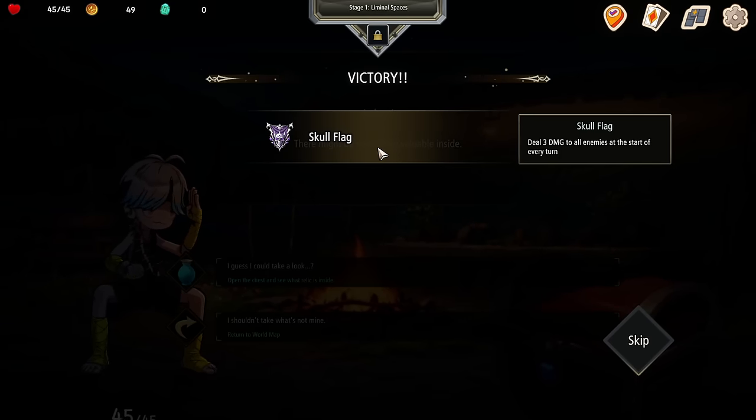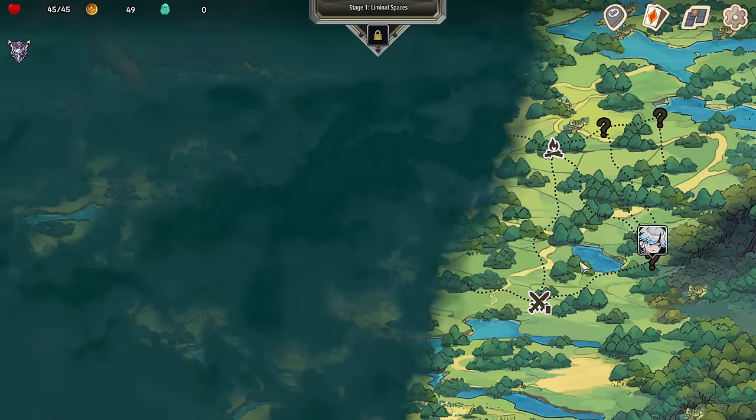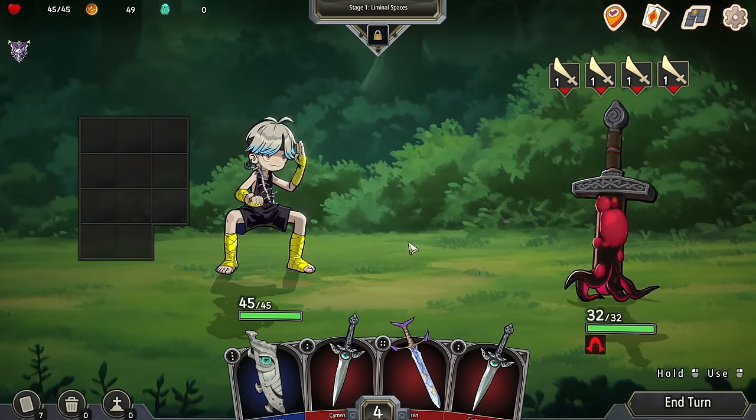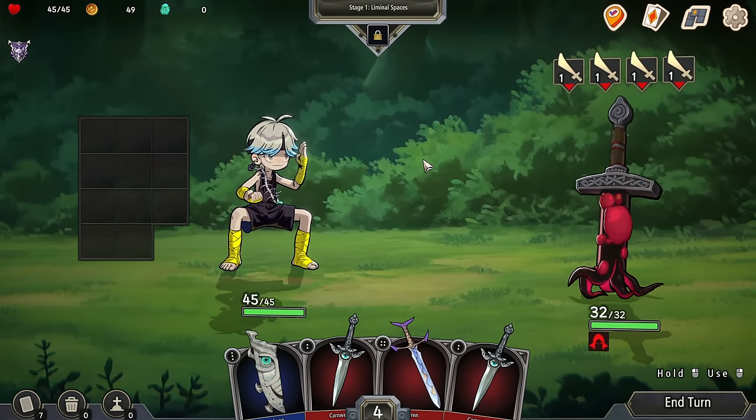We found a skull flag: deal three damage to all enemies at the start of every turn. I like the sound of that. So we're going to fight down here, or we can go rest. I don't need to rest yet, so we're going to go do some fighting. I assume at the start of every turn, three damage — that seems good.